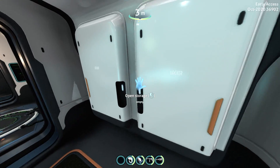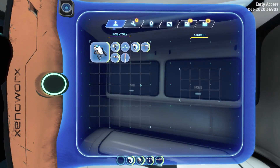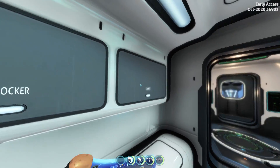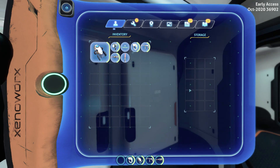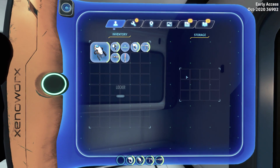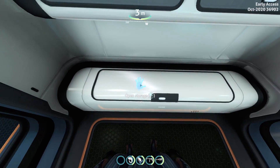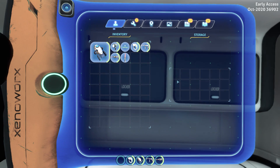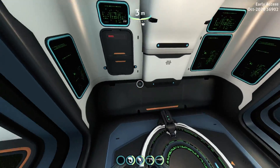The next module is a storage module. As you can see, there's a bunch of storage here — you can open this up and put stuff in them. We have a 3x5 wall locker, and you can change the name of the locker if you wish. We have a 4x3, another 4x3, and a 3x6. So there's a lot of storage in this module.